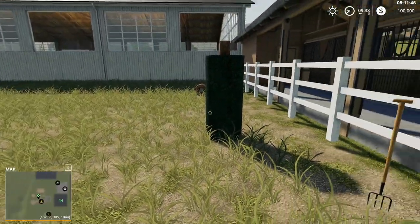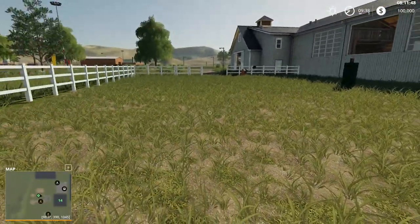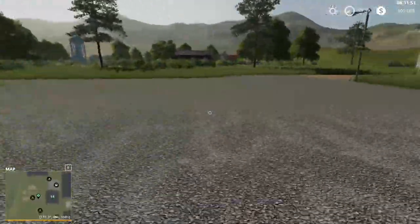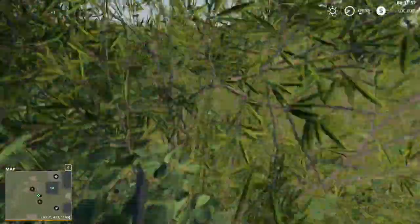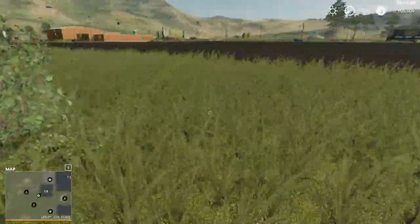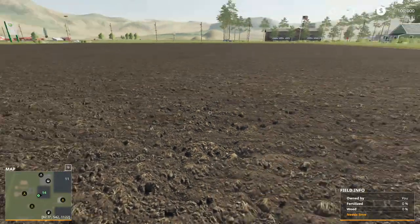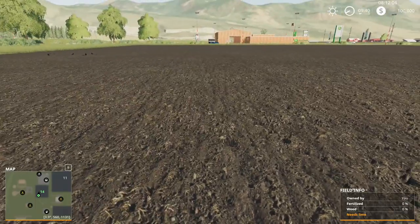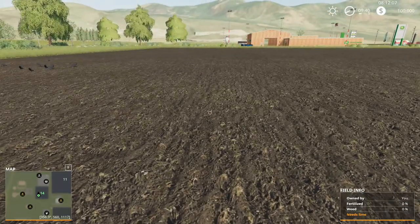This is a horse farm. Is that all that's here — just a horse farm? Looks like it. Well, that explains that. So I'm assuming the intention would be to grow your oats here so you can feed them to the horses.